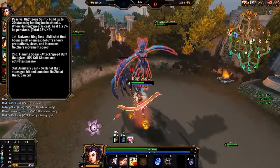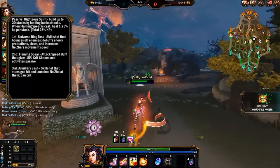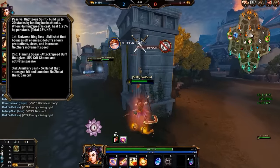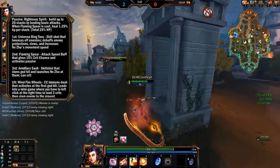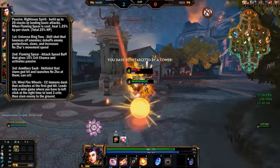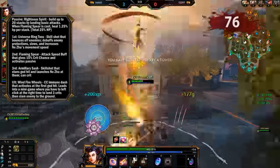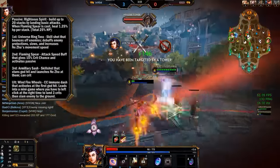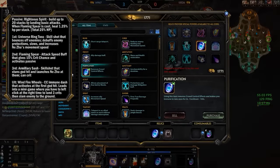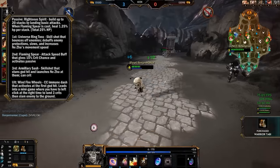Third ability: Armillary Sash. This is a skill shot that stuns the god you hit with it, launches Ne Zha at them, and has a chance of critting if you have any crit chance. And lastly is his ultimate, Windfire Wheels. This is a CC-immune dash that activates at the first god hit, and leads into a minigame where you left-click at the right time to land a critical. You do this three times, and then it slams to the ground for even more damage. Importantly, wherever you were when you cast your ultimate, you return to that spot — so it can be very safe to hit someone at maximum range if you know how to do it.